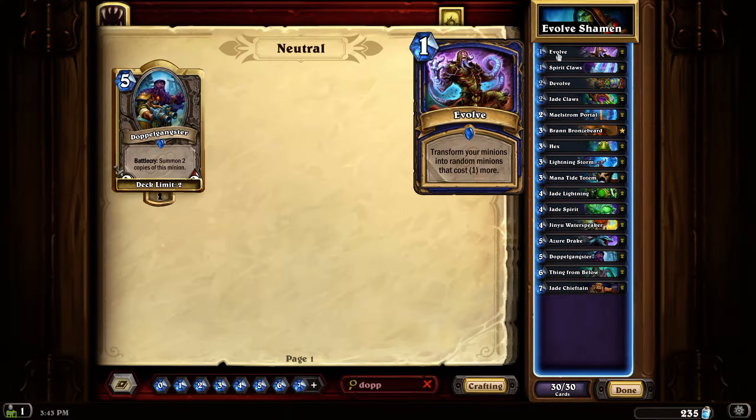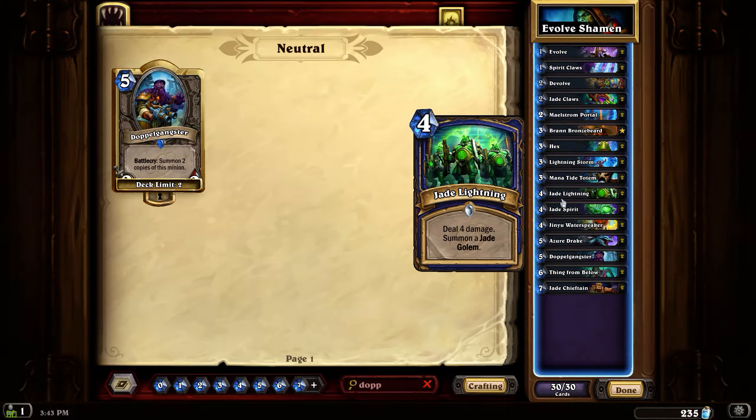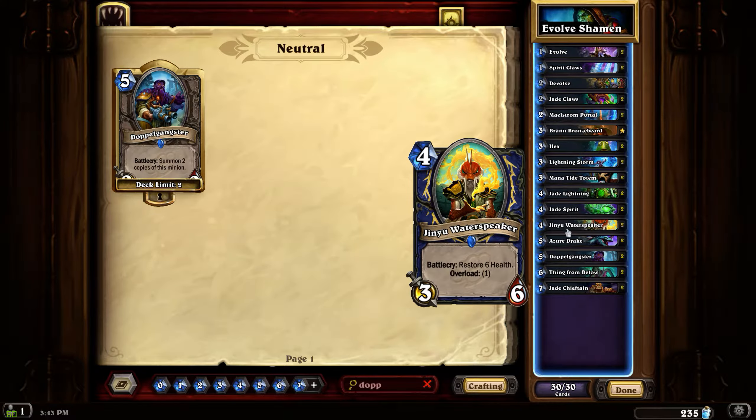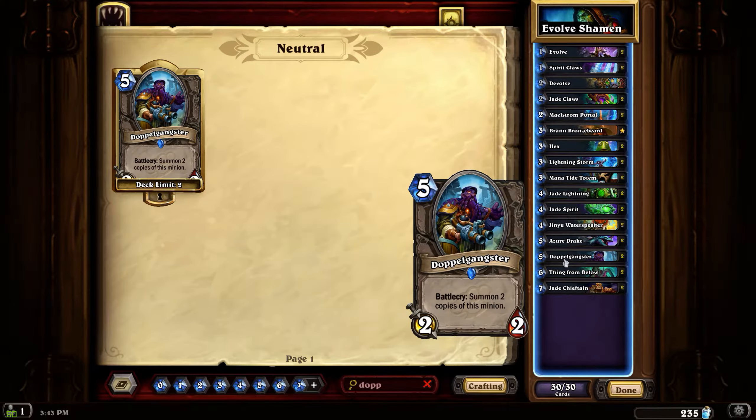Evolve transforms your minions into random minions that cost one more. It can actually be really good, especially with Jade synergies where you can get things which summon Jade Golems and then evolve those. Double Gangster here summons two copies of this minion - those copies are five-cost minions. But if you evolve a Double Gangster you get three random six-cost minions, which can be really good.